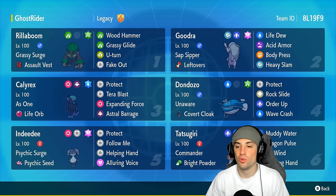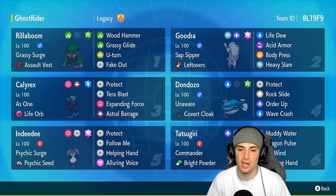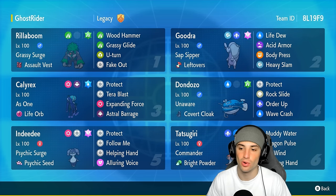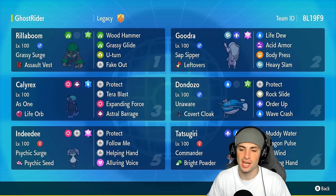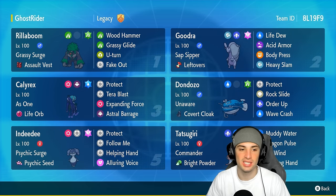Don Dozo has Unaware with the Covert Cloak as item — a great item for this Pokemon — rocking the Grass Tera type with Protect, Rock Slide, Order Up, and Wave Crash, one of the strongest physical attacking Water moves. To pair up with Don Dozo we got Tatsugiri with Commander, Bright Powder as item, and the moves Rock and Muddy Water, Dragon Pulse, Icy Wind, and Helping Hand.